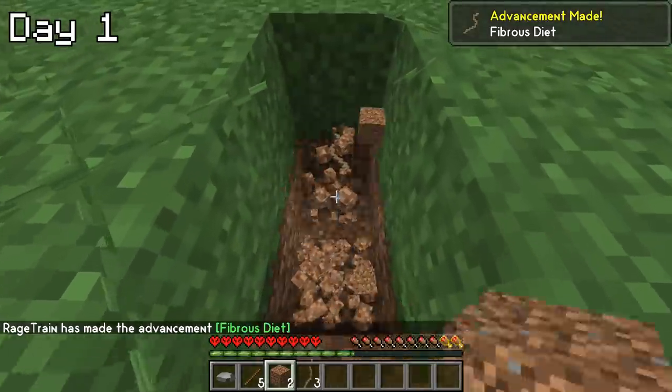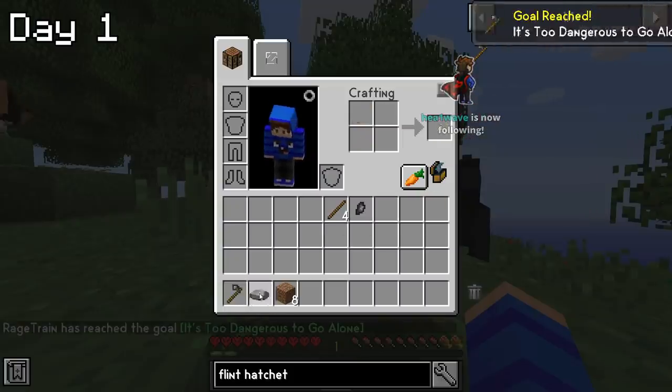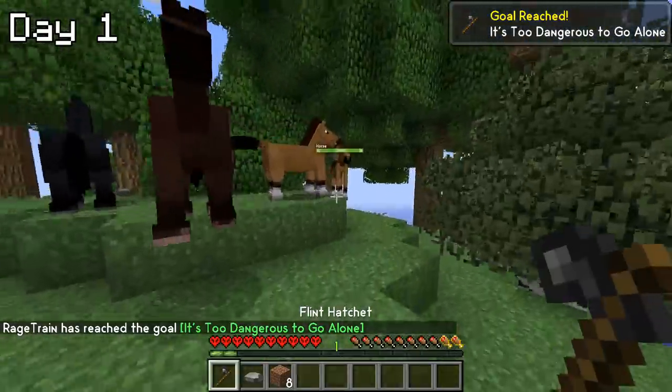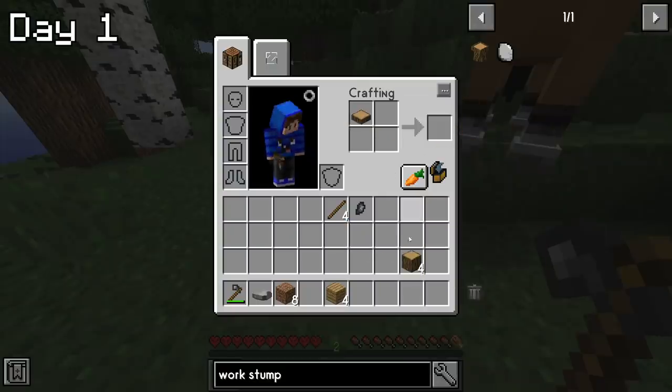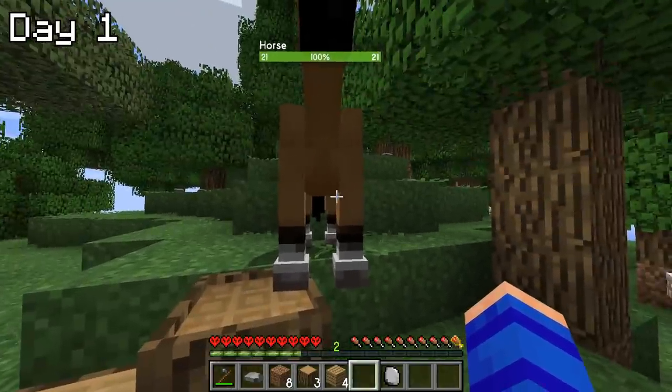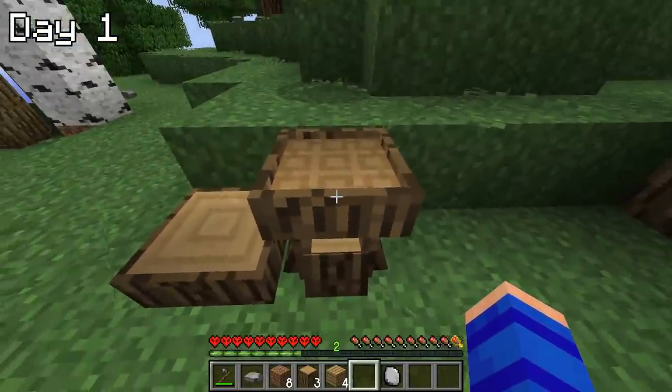On day one, I spawned in and immediately got to work. I started by crafting a flint hatchet to chop down some trees, because on this mod pack your fists won't work. I then used the logs I collected to make a workbench, which is basically just the caveman version of a crafting table — meaning it's a crafting table, but a lot worse.